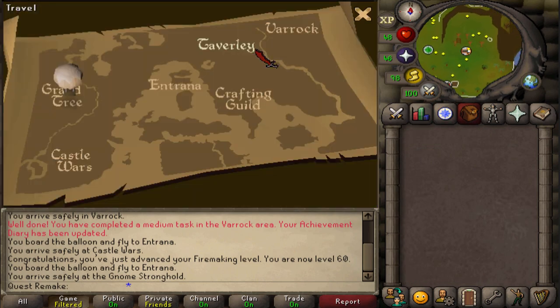This was my guide on how to unlock the four hot air balloon transportation routes. Hopefully it has helped. Subscribe, rate and comment. Thanks, bye!